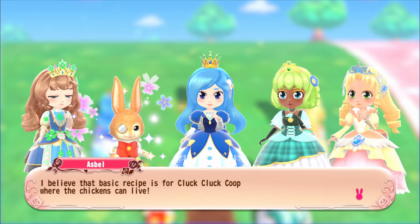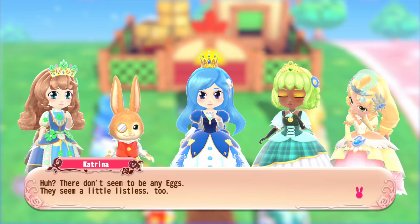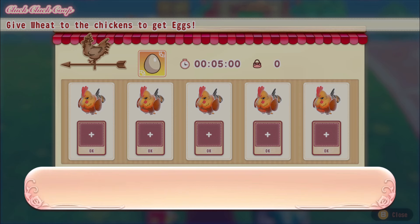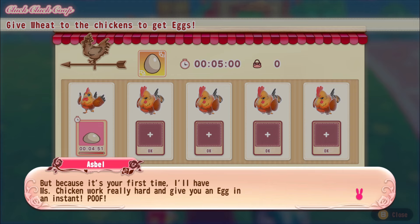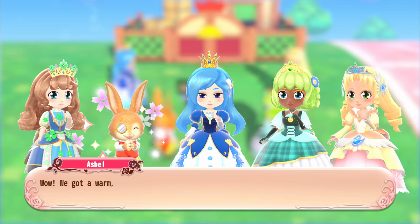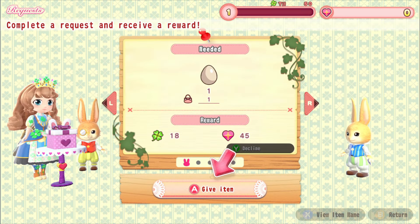The chickens are inside but there are no eggs - they seem listless, probably hungry. We give them some wheat from the barn. The chicken is happy, but normally it takes time before you get an egg. Since it's the first time and for the tutorial, they give us an egg instantly. We got a warm freshly-laid egg and fulfilled the first quest.